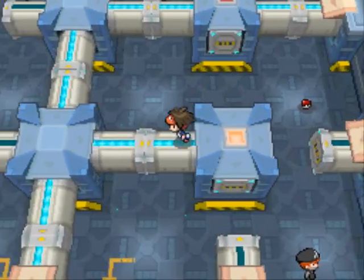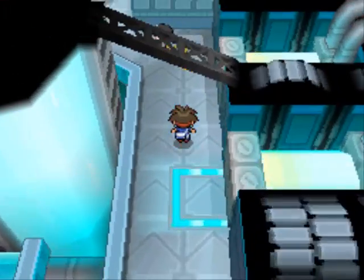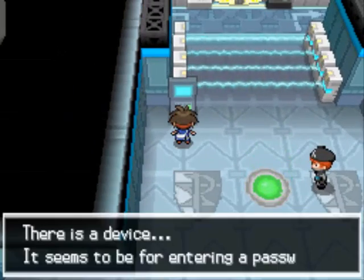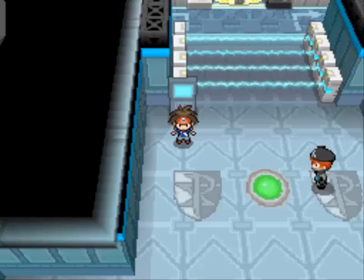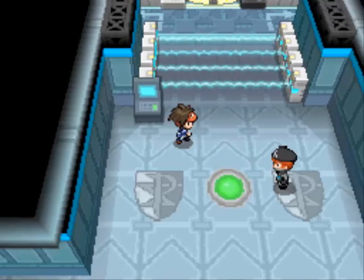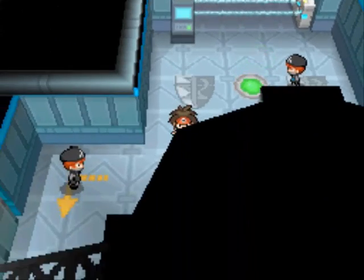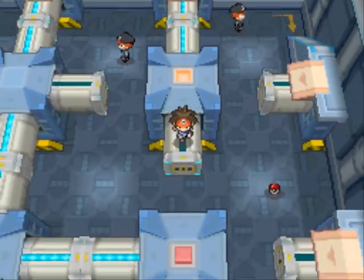Now that we have this Plasma Card, we can enter the password. It's a little bit tricky — the password is going to be different every time you play the game. There's no one password that works every time. Typically it will be Zekrom or Reshiram. I've heard people say Kyurem can be a password; I've never personally had that. Or it can be a random combination of numbers, like 1101, 2202, 3303, 4404, all the way to 9909. So you can get Zekrom, Reshiram, maybe Kyurem — confirm that in the comments — or a number password.